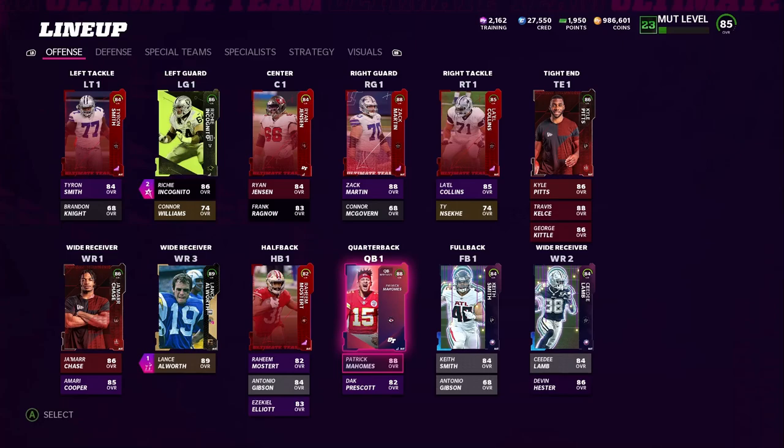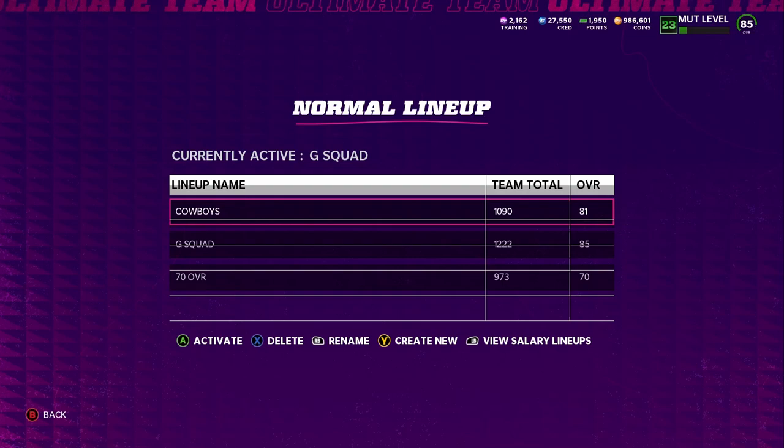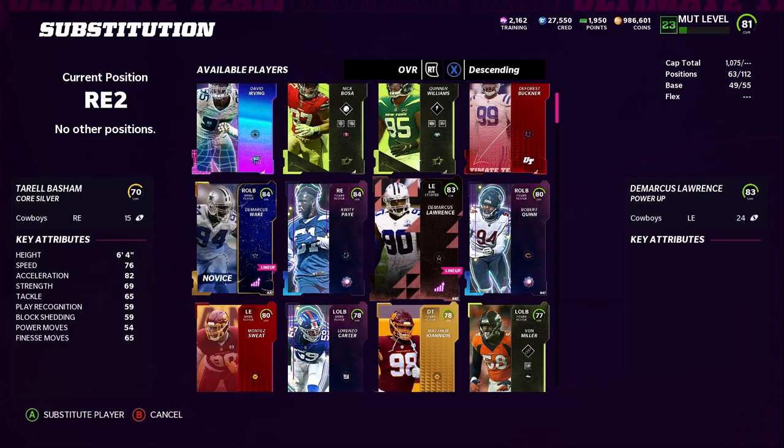So now let's go ahead and get right into it. First of all, we got to activate the Dallas Cowboy theme team, and then we're going to go ahead and start fully powering them up. You already see I got the train up there. So what I'm going to do is power them up from right here. Let me switch these guys around real quick, and then I'm going to add him because he's going to be our starter, of course.